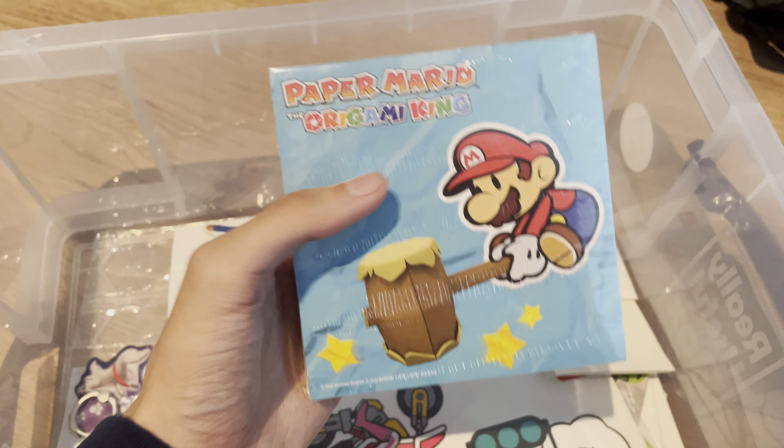Also here we have the little Luigi bubble head thing, which is pretty cool. There's also a tiny little standee — I kind of broke it trying to put it together, but yeah. Also got the Mario Wonder talking flower, so that's pretty cool.